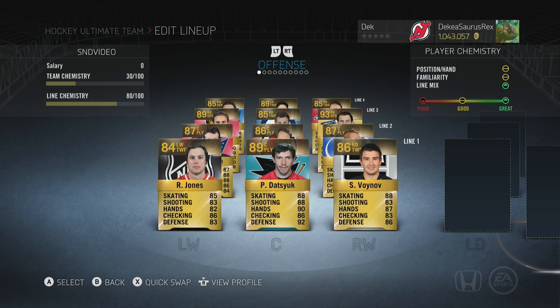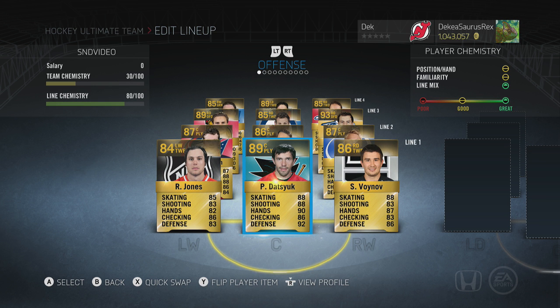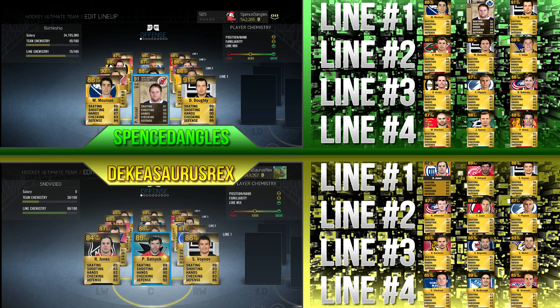I have pretty bad players value-wise all over the place besides the Datsuk, the Weber, the Carlson, and McDonagh. Now I need to guess where his three cards are. He has a Milestone Kessel as his 100k player, a Dowdy as his 50k player, and a Zach Parise as his 25k player. I have to get those three before he gets my three to win. We opened packs, and the person who pulled the highest overall goes first. We both pulled an 89, so in the tiebreaker he had an 87 and I had an 89 — so I pick first.